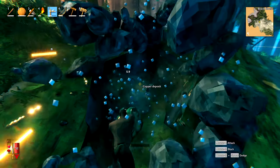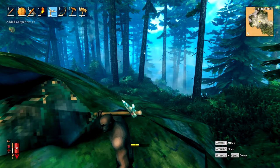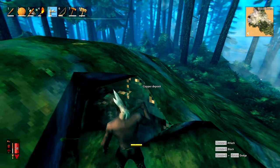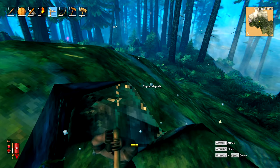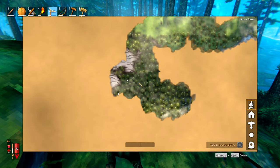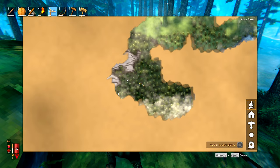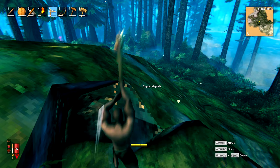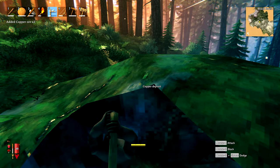Quick note on mining: if you are mining, you do want to keep an eye out for both trolls and grey dwarves, because they can hear you — mining is really loud. So you want to make sure you pay lots of attention. Now that we have some copper, I'll mark it on the map. I put in CU — that means copper in elemental form — so I always do that so I know where to find it when I'm running around looking for things.